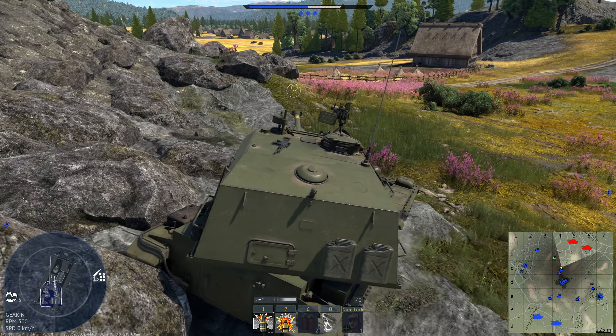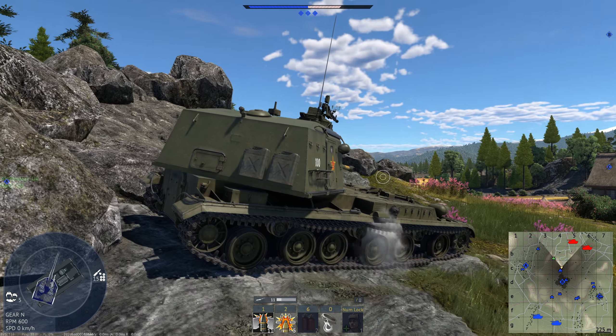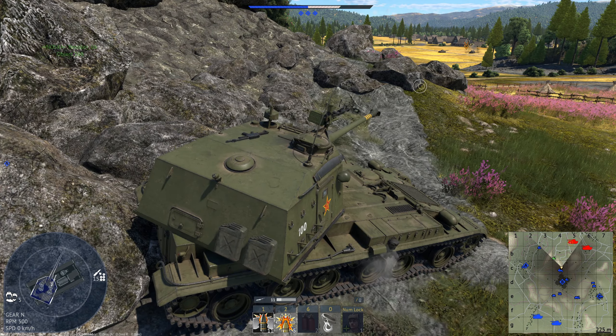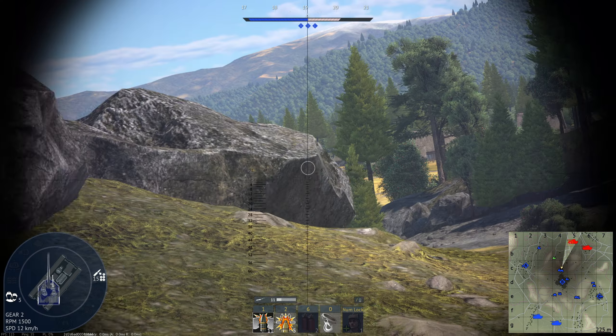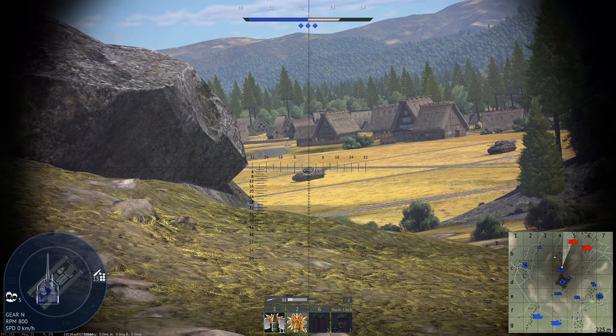We decide to hide and wait in ambush until the perfect chance arises to move forward. That chance quickly arrives when both enemy tanks turn their attention to other teammates — we move forward and eliminate the Tiger II.